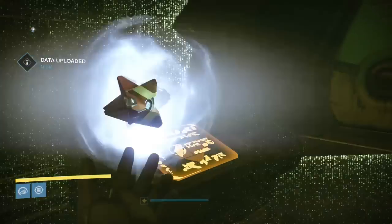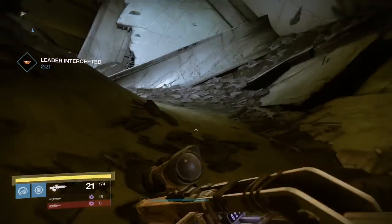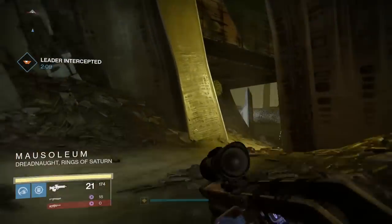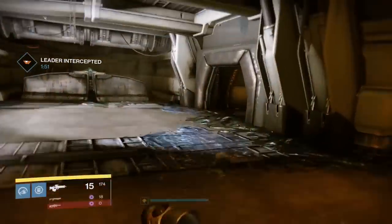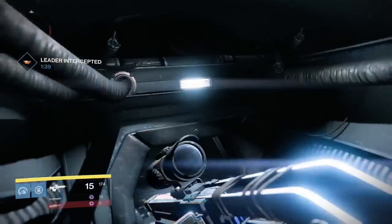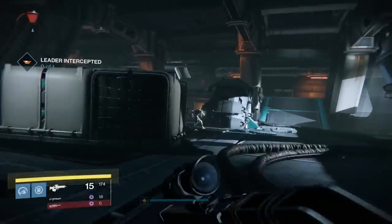Then you have to run all the way back to the back of the ship to intercept a Cabal leader. You'll have about 2 minutes and 25 seconds to find this Cabal leader, but again this is more than enough time — you'll easily have over a minute left. Make your way all around the ship again, into the back entrance, follow these corridors, go down into this area and eventually the Cabal leader will appear with a marker above their head.